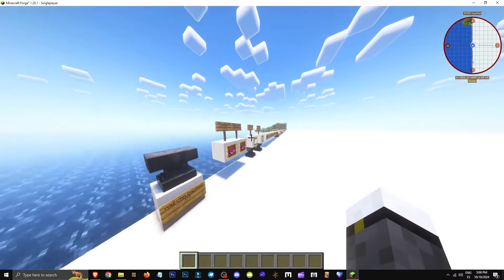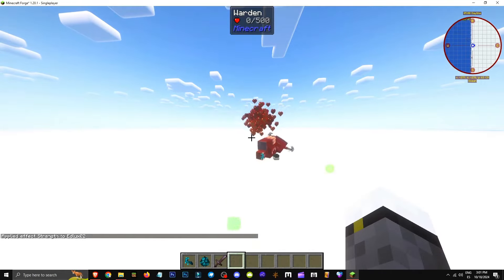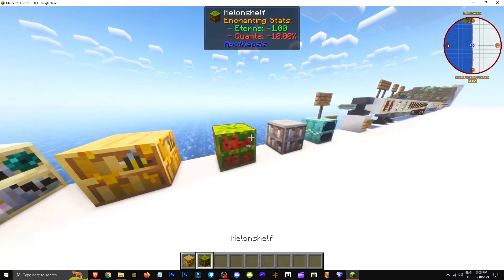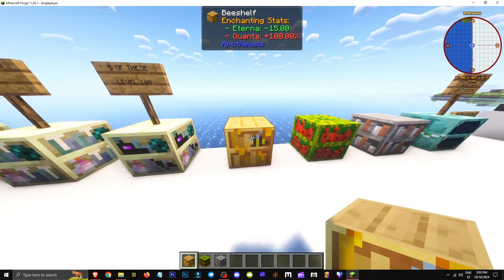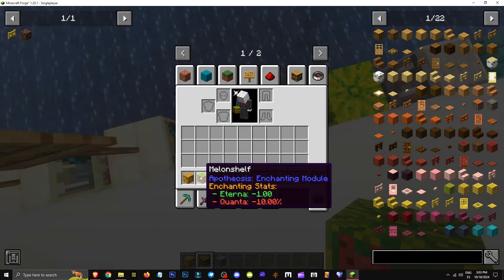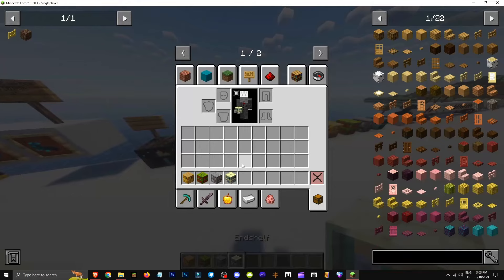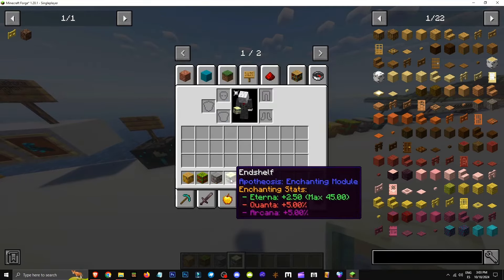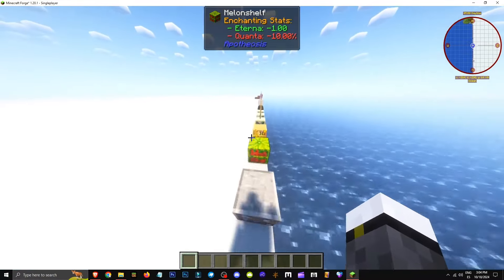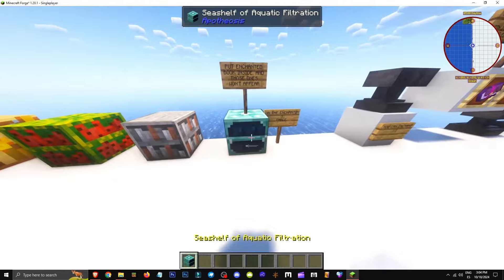To reduce Quanta, use the melon shelf — a bookshelf that subtracts stats. How do you get the warden tendril? It's obtained by killing the warden. How do bee, melon, and stone shelves work? These three libraries subtract attributes. The bee shelf gives 100% Quanta but subtracts 15 Eterna — you can compensate for the Eterna loss. The melon shelf gives minus 1 Eterna and minus 10% Quanta, useful when you need 15–25% Quanta to create the infused dragon's breath. The stone shelf subtracts 1.5 Eterna and 7.5% Arcana. These shelves let you subtract effects when seeking lower rarity enchantments.